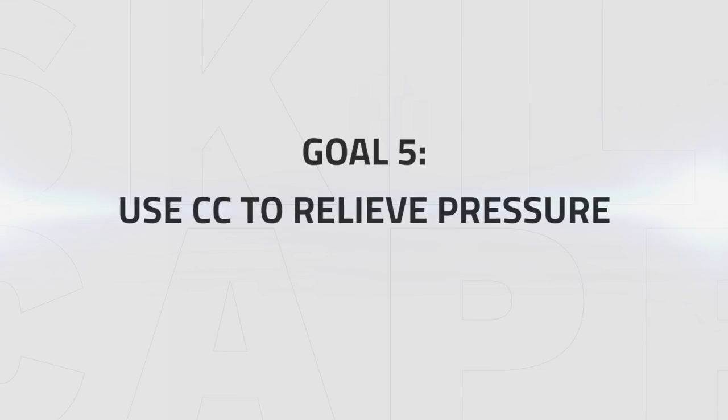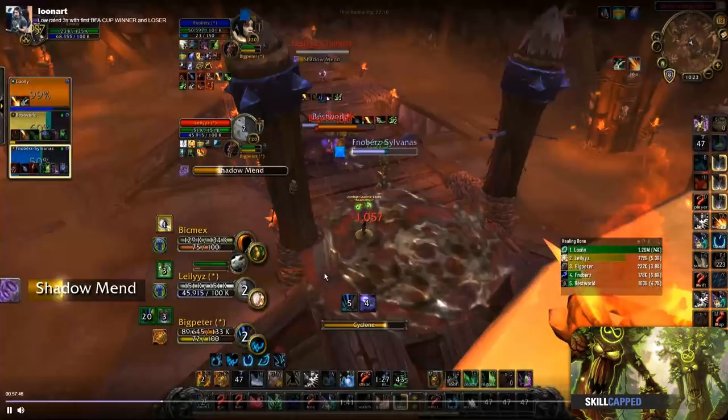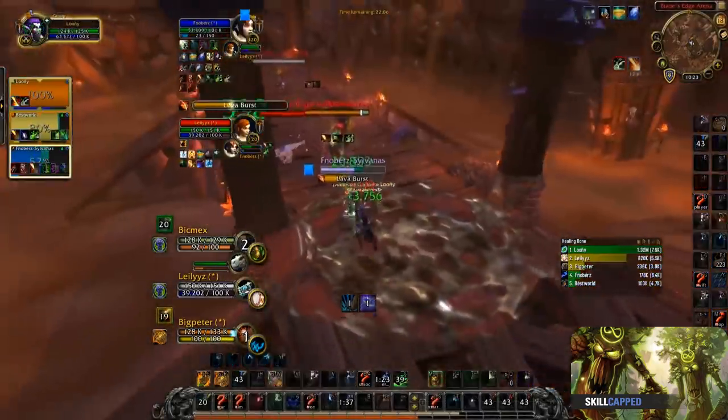Use CC to relieve pressure. Cyclone, Bash, and Entangling Roots can also be used defensively to CC targets with burst abilities active. This can help relieve pressure from your team and allows them to find an opening to start a CC chain. In the next clip, Loony's team is under a lot of pressure — he lands a cyclone on the enemy hunter, and by doing this he creates some breathing room for himself to top his team back up.